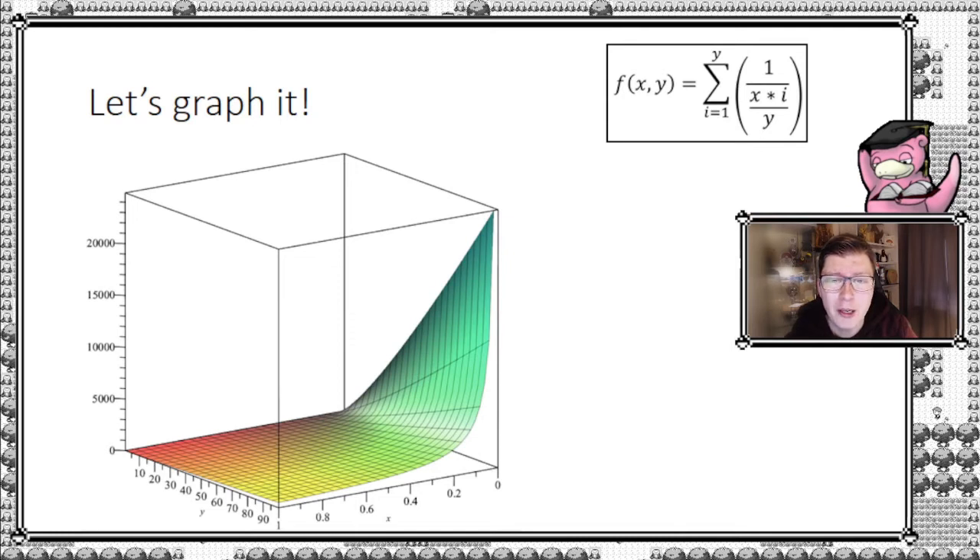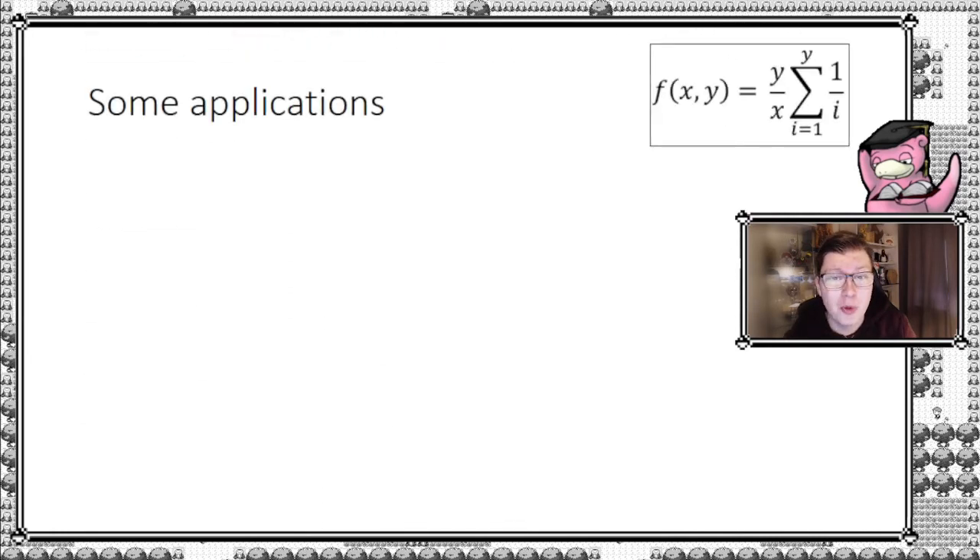Now we can also graph it. Since we have a function of two variables, we get a nice 3D graph — the x-axis is the pull rate, the y-axis is the number of chase cards, and the third axis is simply the number of packs. As the pull rate goes down, at some point the number of packs required increases really fast to a very large number. And as the number of chase cards goes up, the more packs you need. Nothing surprising — just a nice visual.